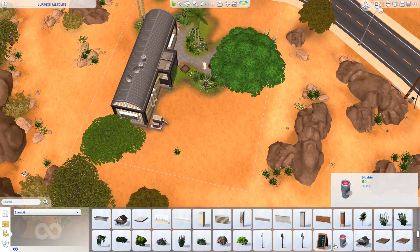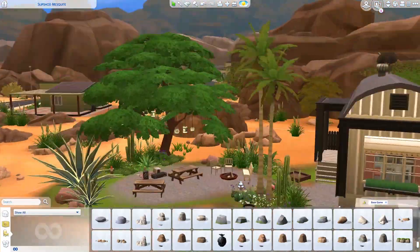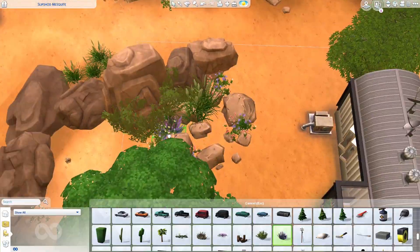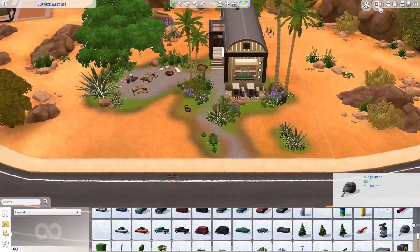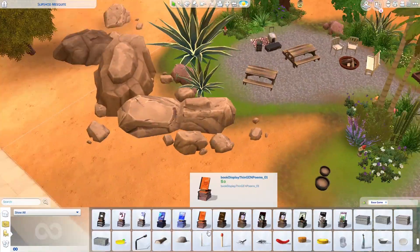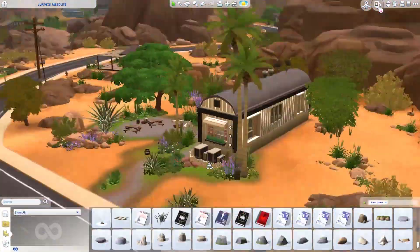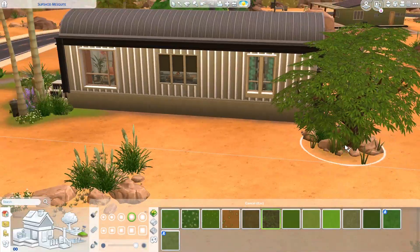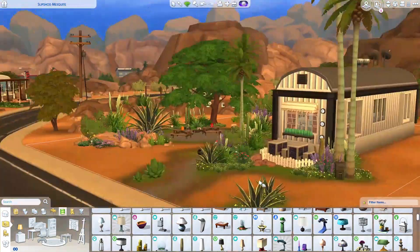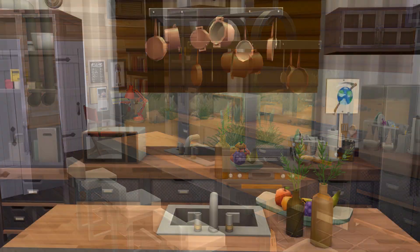I think that is it for the landscaping and then we just go to the screenshots. If you want to download this build, it's up on the Sims 4 Gallery — you can search by my ID 'Alpha Tiara' or under the hashtag 'Planet Sims.' You can also click the link in the description to grab it from the website gallery as well as the download link from Sim File Share. I really hope you enjoyed this video — if you did, please hit the thumbs up, subscribe if you haven't already, and ring the bell for notifications. Thank you so much for joining me today and supporting my channel — enjoy the screenshots and I'll see you in the next video!